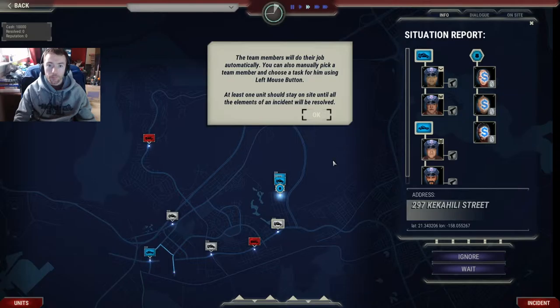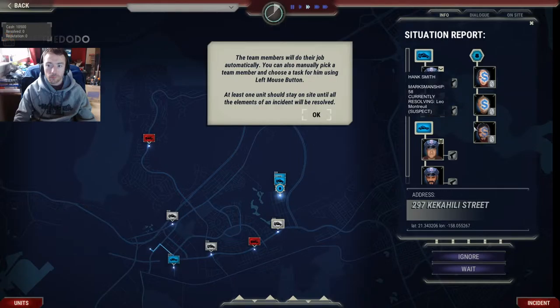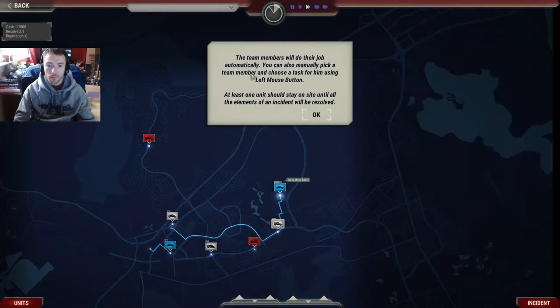The team members will do their job automatically. You can also manually pick a team member and choose a task for them using the left mouse button. At least one unit should stay on site until all the elements of an incident are resolved. We're done here.